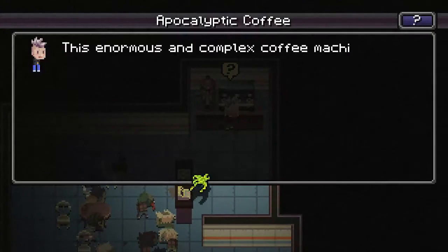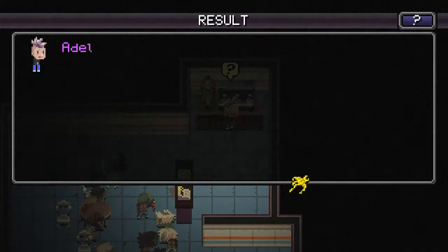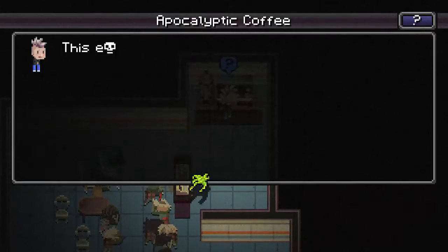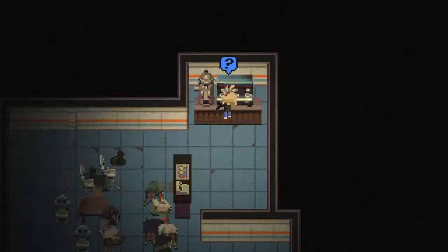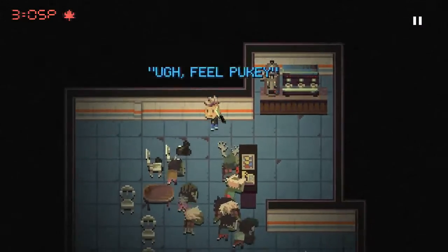Nothing too great. This enormous and complex coffee machine was built to survive a few different kinds of end-of-the-world scenarios — this was a big part of this coffee shop's marketing campaign. Truth in advertising, it still works. Adele gets some coffee, sprays some coffee into an old cup lying around and drinks it up. She feels all coffeed up. Adele gets some coffee again — even more coffee — and then feels pretty sick afterwards. That was a mistake. It's hard to say if it was the massive amount of caffeine, the filthy cups, or how the coffee has been rotting for an unknown amount of time.